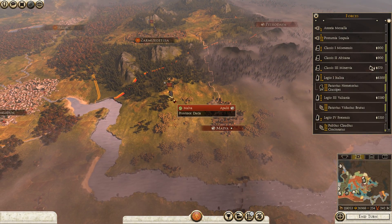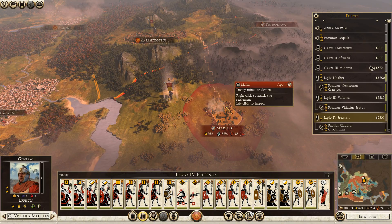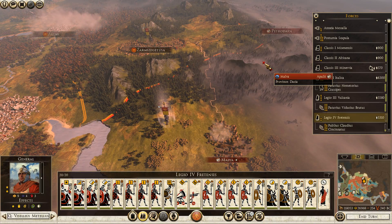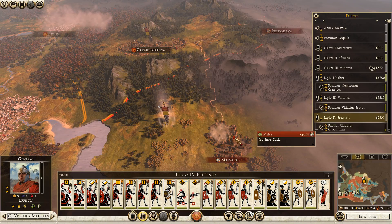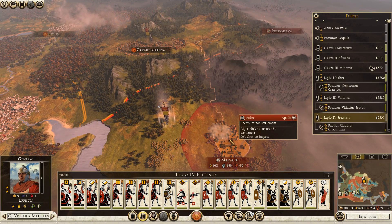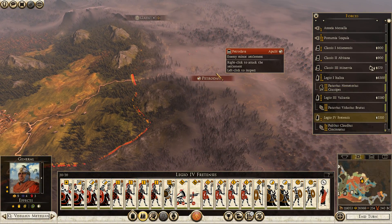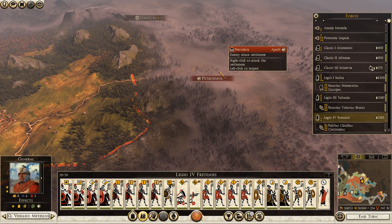Alright, I think I've moved this army into position to take Malva here. We'll be moving on to Petro Dava once that army is replenished. Friends, I'm going to end the episode here. I'm probably just going to take Malva by myself in my own time just because they don't appear to have much of anything except a garrison there. If they do surprise me and have something hidden there, I will start my episode there. Meanwhile, we will rebuild Zarmizigatouza in the Roman way and then march on to Petro Dava. So I am, once again, Otto Gallius Magnus — thank you so much for watching. Please remember to like, comment, subscribe, and share.